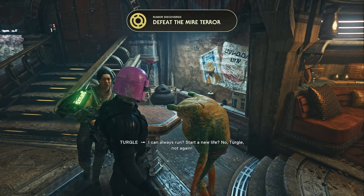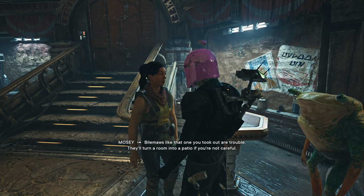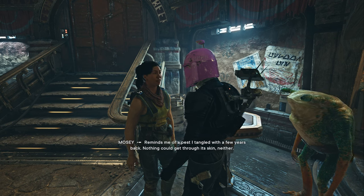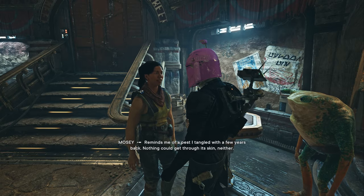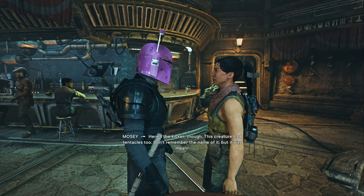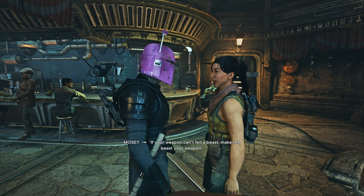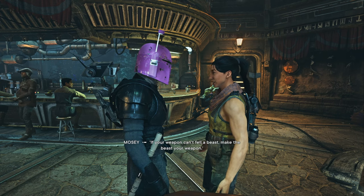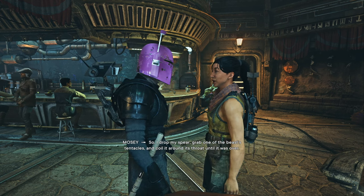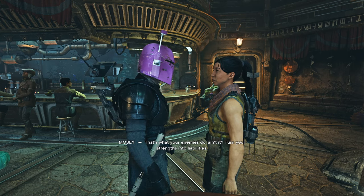I can always run and start a new life. Bio maws like that one you took out are trouble — they'll turn a room into a patio if you're not careful. Reminds me of a pest I tangled with a few years back. Nothing could get through its skin. But this creature had tentacles too — I wasn't having much luck until I remembered something my mama used to say: if your weapon can't fell a beast, make the beast your weapon. So I dropped my spear, grabbed one of the beast's tentacles, and coiled it around its throat until it was over.